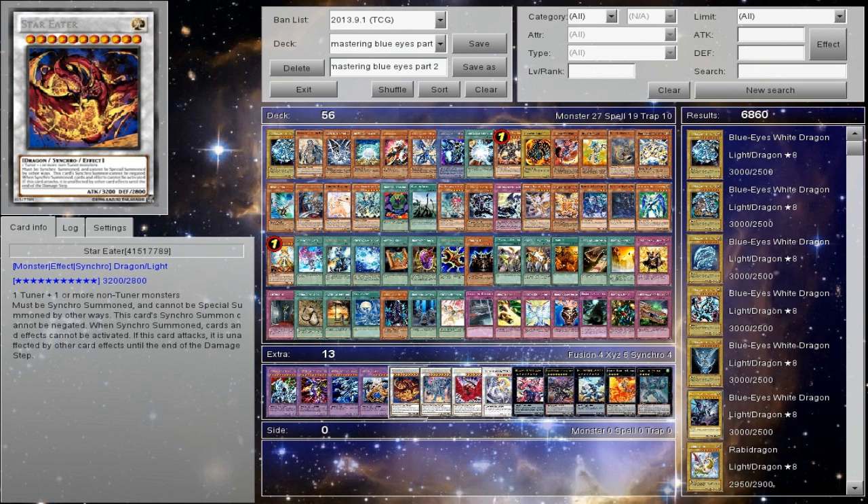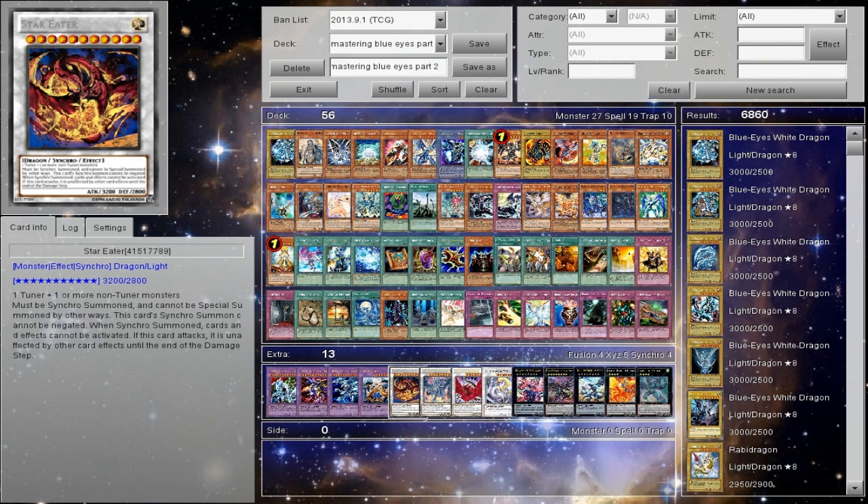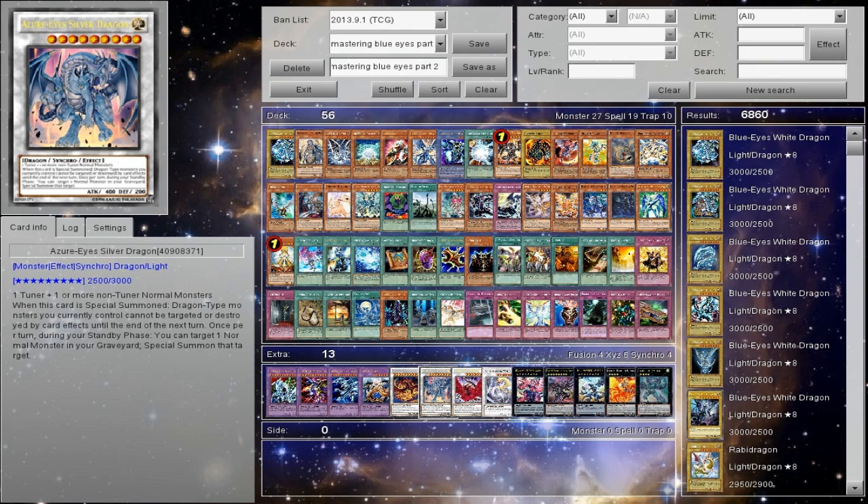Star Eater — Maiden plus a Blue Eyes, a Maiden that was targeted by Bright Star, gives you level 3 plus level 8 which equals level 11. I mentioned earlier in the video how that worked. Star Eater will pretty much steal games, but I still prefer Azure-Eyes Silver Dragon because it works a lot better in the long run — you're kind of stealing momentum from your opponent because now it's like 'oh great, I gotta jump over this thing with 3000 defense.'